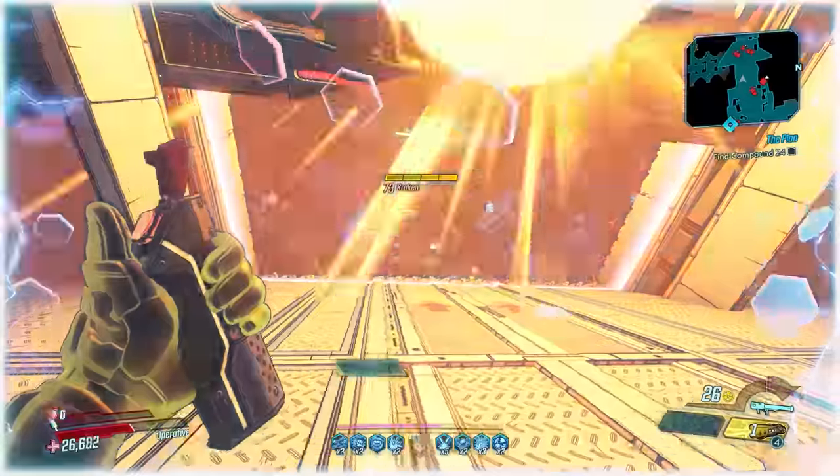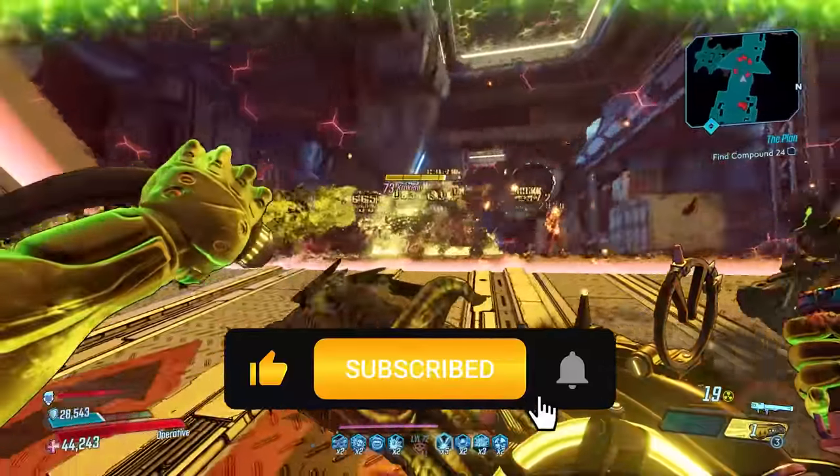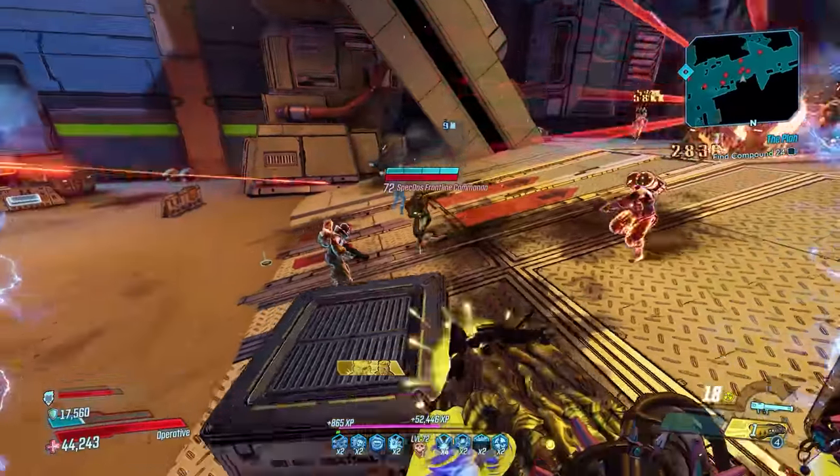Farm the Monarch by doing the Kill Killavolt quest for Moxxi and Electricity on Promethea, then farm Killavolt who has a 16.5% chance to drop it. I hope you guys enjoyed this top 10 list of the best base game weapons in Borderlands 3. If you did, hit that like button, hit subscribe for more, and let me know in the comments what your favorite base game weapon is. Thank you for watching, take care.